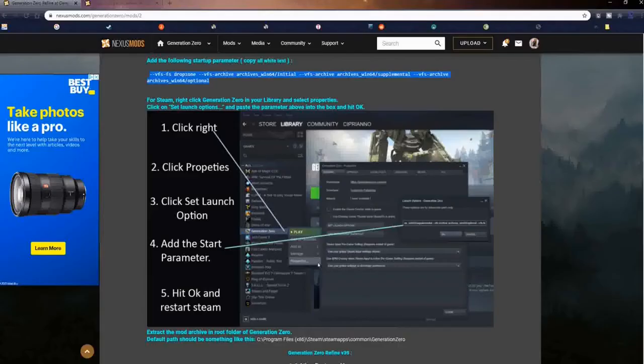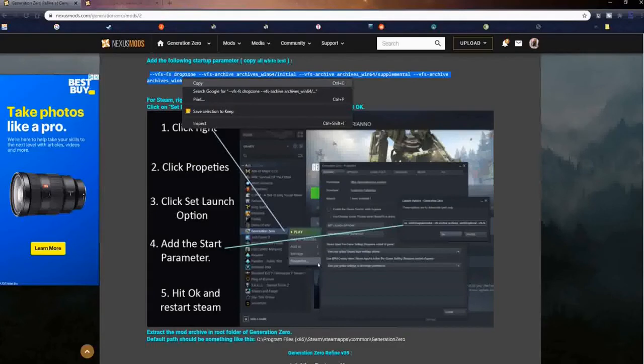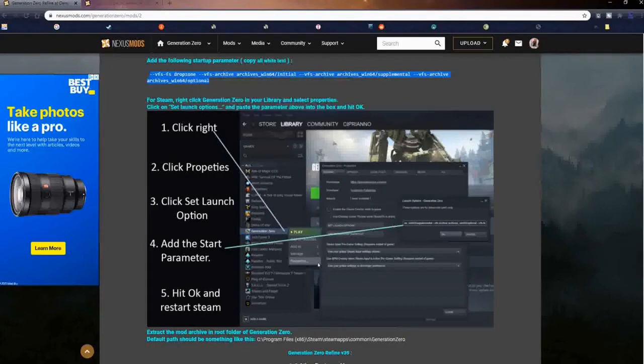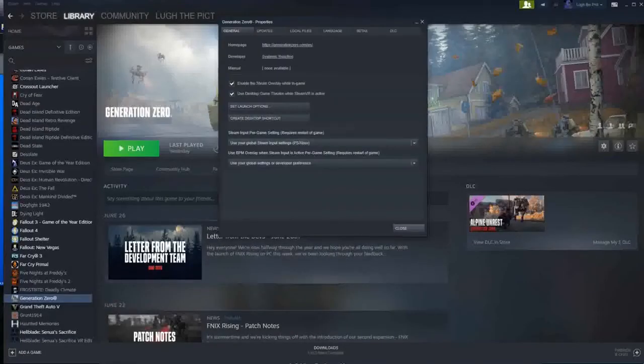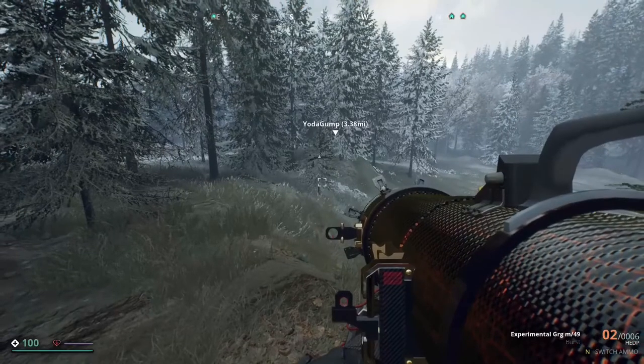Now go into Steam. Copy the launch command from the mod page if you haven't already. Right-click on Generation Zero, go to Properties > Launch Options, paste the launch option in there, click OK, and launch Steam normally. And that's it.